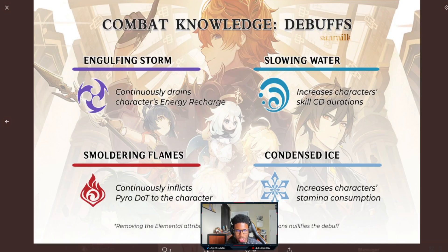There are also special debuffs that some people may not be aware of. In the bottom right you can see cadence ice and cryo — cryo slows your movement speed, while cadence ice specifically increases your character's stamina consumption. Engulfing storm continuously drains your character's energy recharge. Smoldering flames continuously inflicts pyro damage over time. Slowing water increases your skill cooldown durations, so a six-second cooldown gets even longer. A lot of people still don't know these debuffs are in the game.